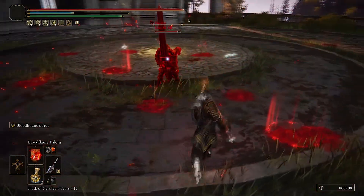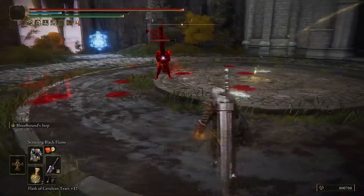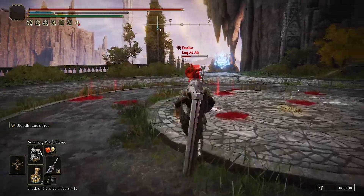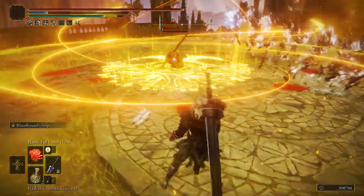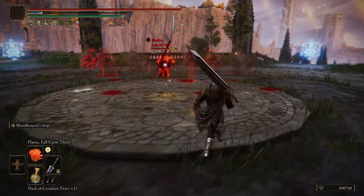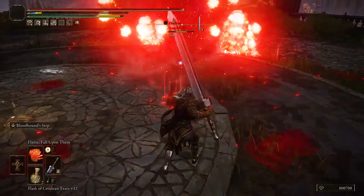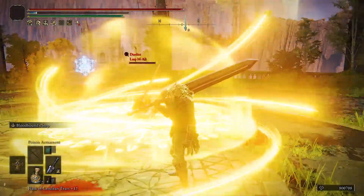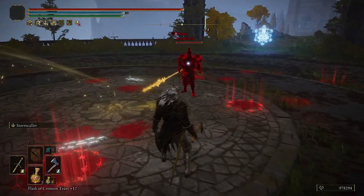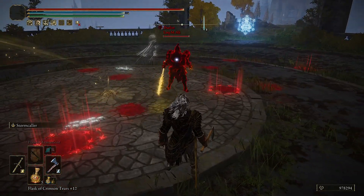Blood Tax is faster with a nice motion. Scorpion Stinger's Blackflame is faster, has longer range, and is stronger. Flame Fall Upon Them is also really strong now — normally it didn't do much damage but now it does a lot more. Now Luke is going to show us some ashes that are really OP right now, starting with Charged Force.